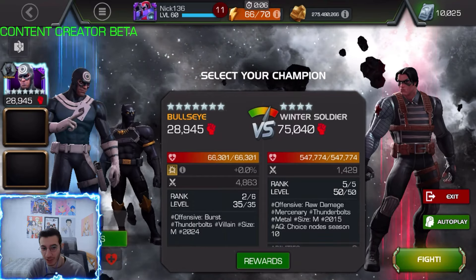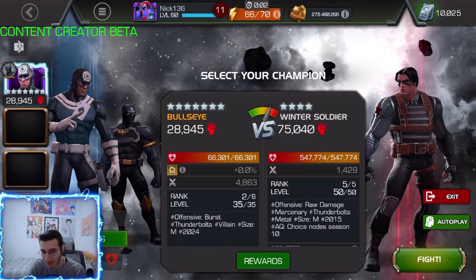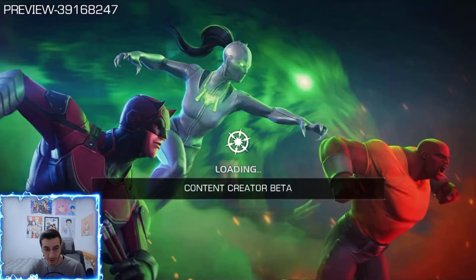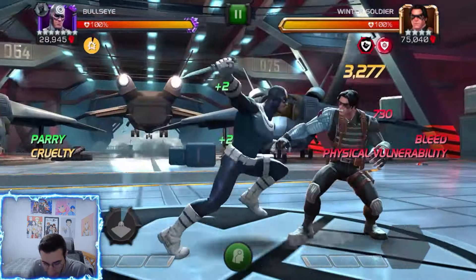Welcome back to another video. Today we have some seven-star rank 2 Bullseye gameplay - got him at sig 200 as well. First we're going to go in against Winter Soldier in Act of Legends without any synergies, and up next we're going to add some bleed synergies that are going to increase our damage by quite a bit.